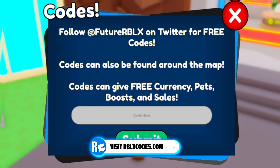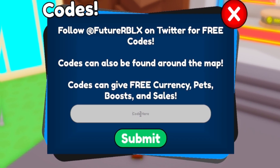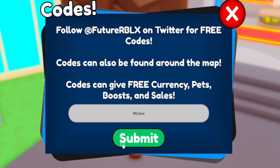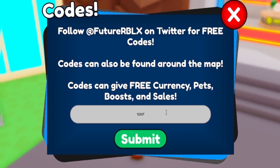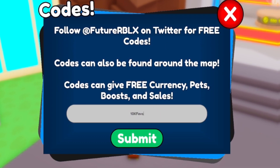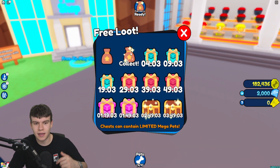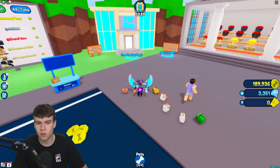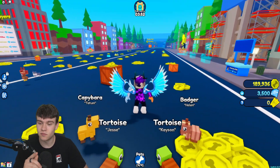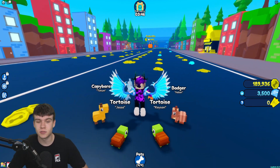Next up, there's one that will probably release Friday — that's code 5KLIKES. The game is quite close to hitting 5K likes, so definitely try that one out. And possibly we're also going to see something such as 10K Favorites or 10K Faves — just be here when the game hits that milestone. That's going to be it for this video inside Pet Capsule Simulator. Whenever this game does update or release new working codes, I'll be making sure to make new videos showing you all that. I hope you all enjoyed this video — if you did, make sure to like and subscribe to show some support. Thank you so much.